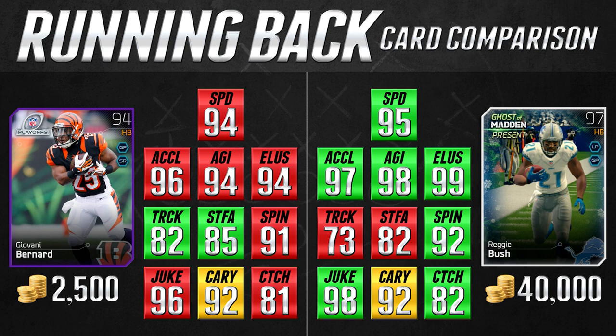Reggie Bush has 99 elusiveness versus Giovanni Bernard's 94, but 94 is still really high. In other categories, Giovanni Bernard actually has better trucking — nine better than Reggie Bush — and three better stiff arm. You could make a case that Giovanni Bernard is actually a better overall back than Reggie Bush. The green and red on the chart does favor Reggie Bush in speed, acceleration, and several other categories, but for 40,000 coins he really doesn't blow Bernard away.